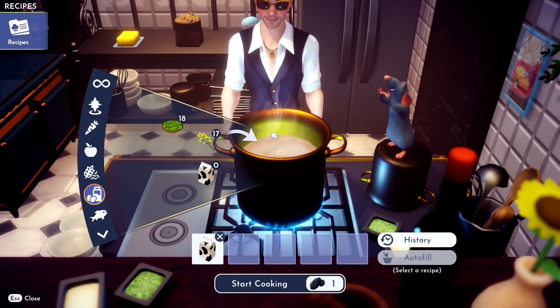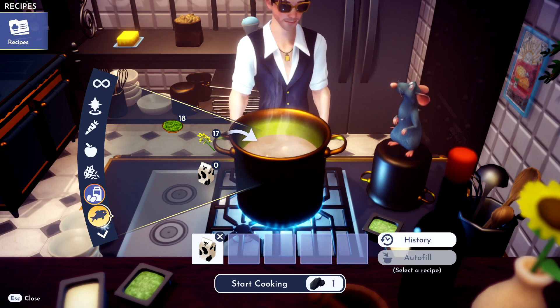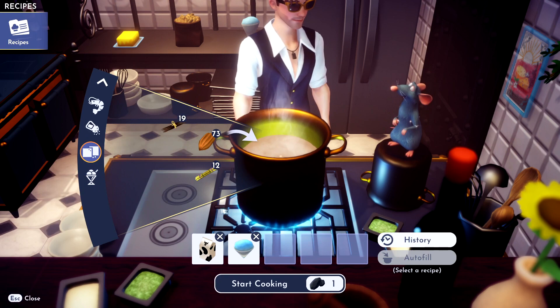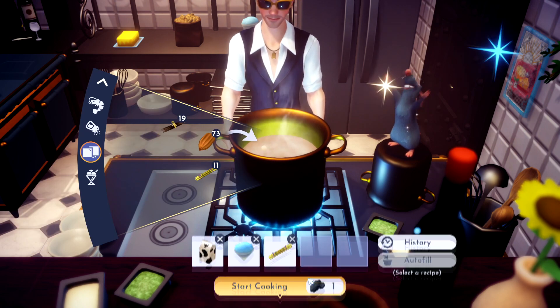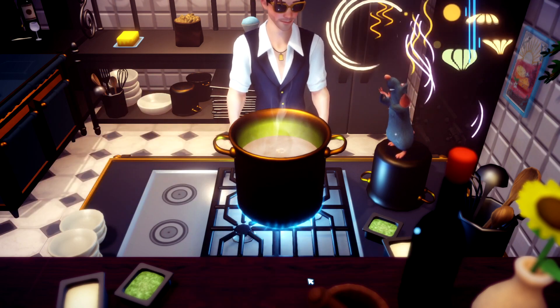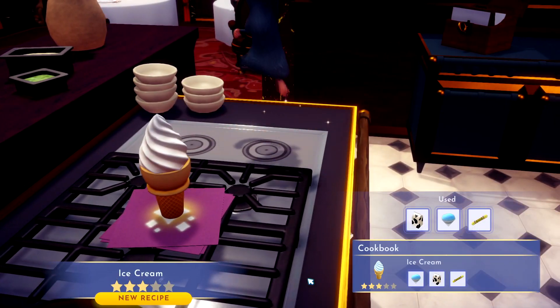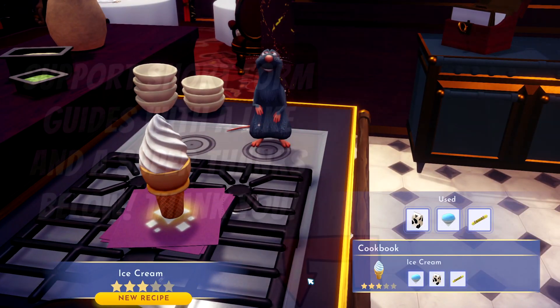Toss that milk right in there. We also bought the slush ice, and then we just need sugar — throw that sugar cane in there, cook away, and bing bang boom, you've got yourself some ice cream.